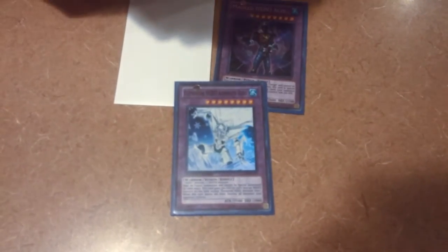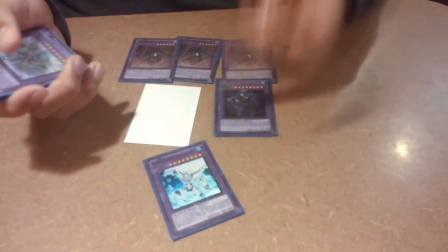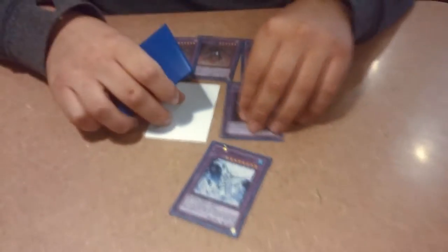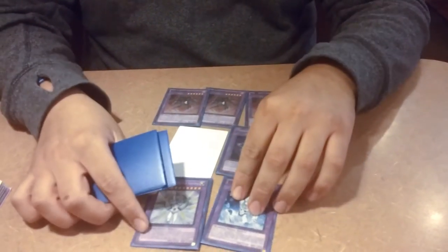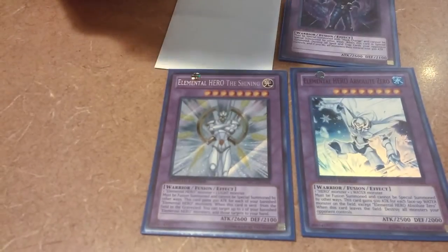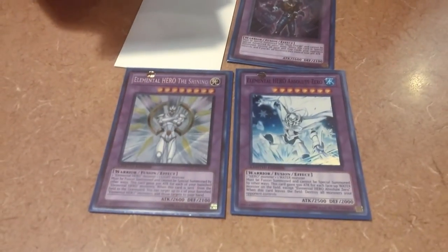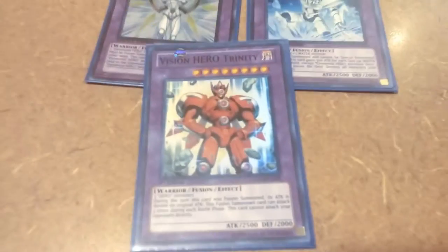Next I have Absolute Zero. The combo is you Miracle Fusion into Absolute Zero and then Mask Change him — when he leaves the field he destroys all monsters. So Mask Change him, he leaves, the effect triggers, then the new Masked HERO comes out. It basically clears the field. Next, The Shining — he's just an awesome card to get over high beaters.